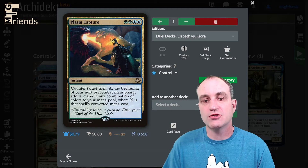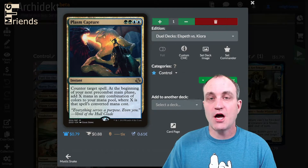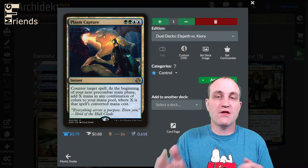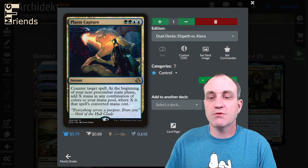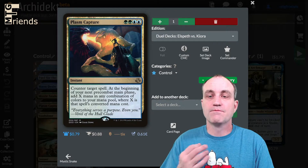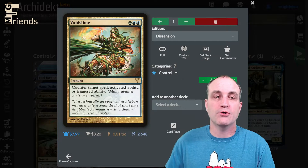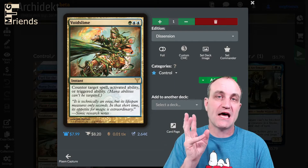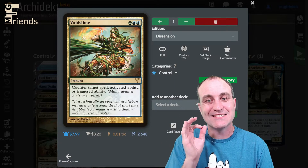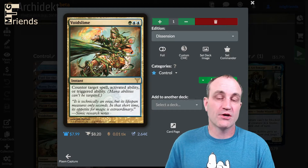Next up is Plasm Capture — two green two blue instant — counter target spell; at the beginning of your next pre-combat main phase add X mana in any combination of colors where X is that spell's converted mana cost. If there are other counterspells you prefer, by all means swap them in. And Void Slime — green-blue-blue instant — counter target spell, activated ability, or triggered ability. That versatility baked in makes it a very good card.